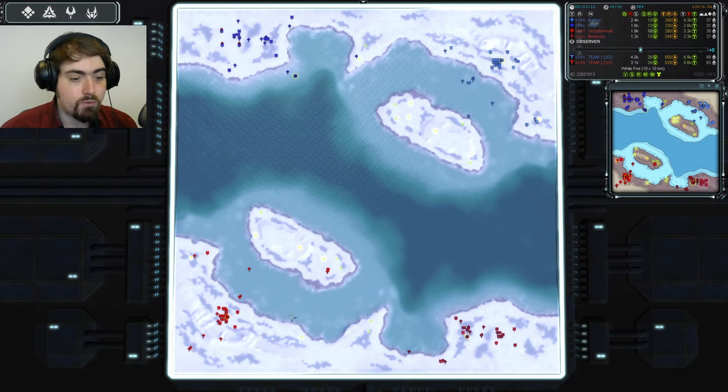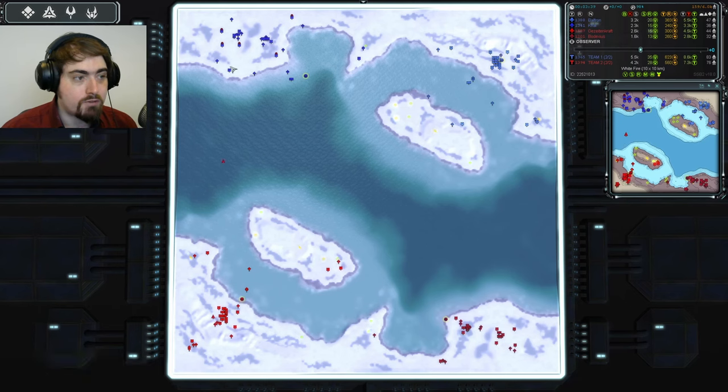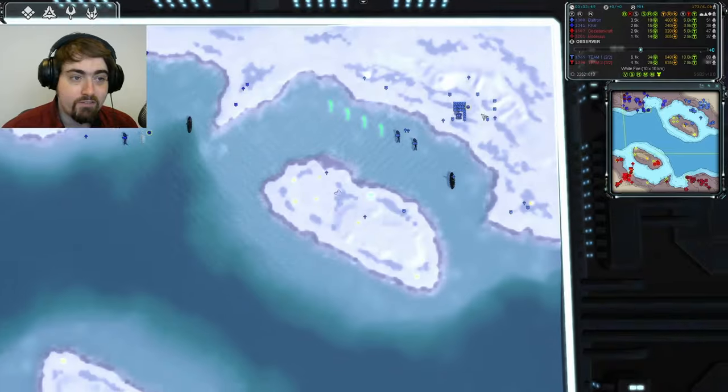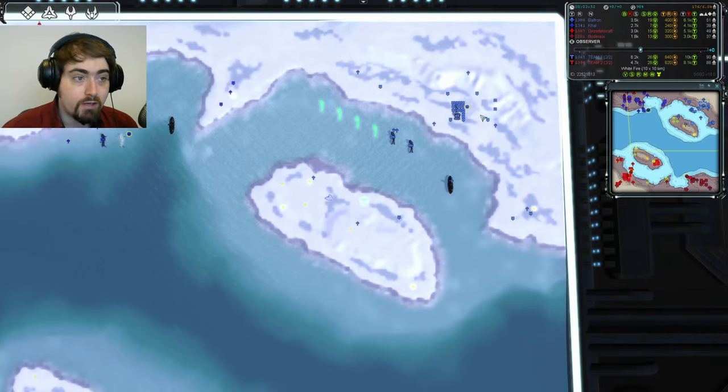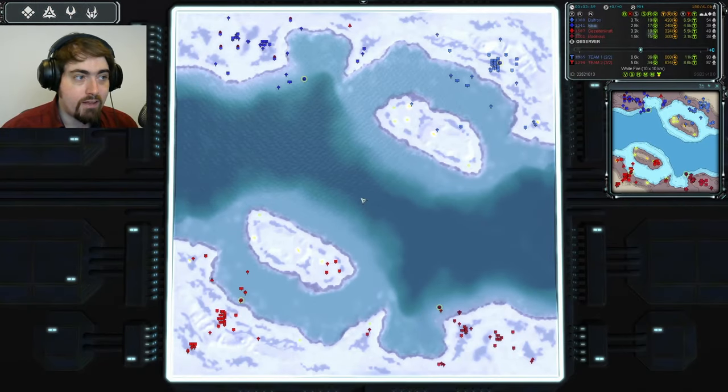I've also seen this played 1v1, in which case the important thing was to drop across and steal the expansion from your opponent, but you can't do that here. These islands are quite exposed, so there's quite a lot of potential for some sneaky drops. We'll see if that happens. Our first scouting mission is out, coming from Katite, wanting to see what's going on in the base of Karl, who has only just finished his air factory. Balfon hasn't even built an air factory yet, so Hot Team is definitely ahead in the air game. Can they take advantage? An early bomber would be very nice.